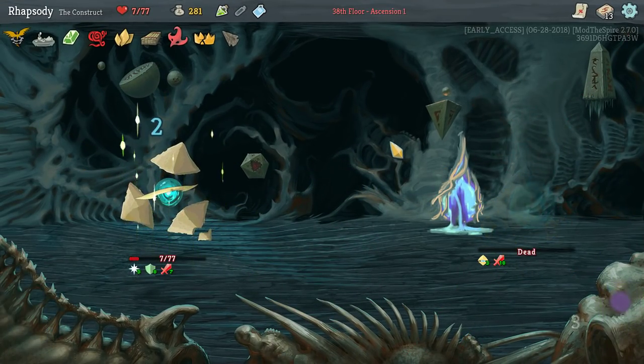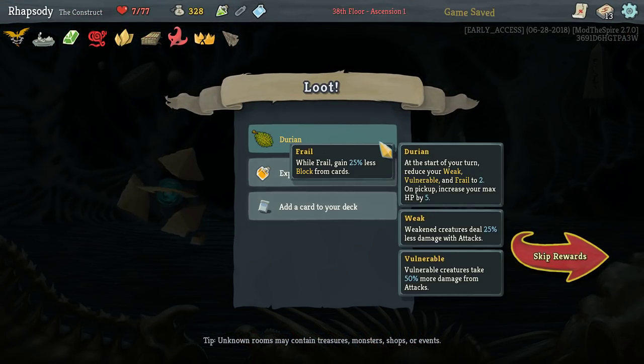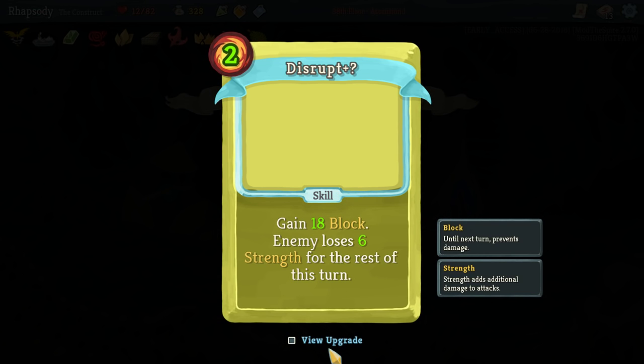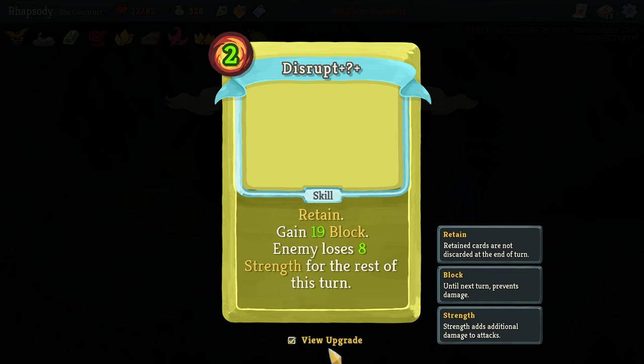There we go — Fairy Potion brings us back and kills the enemy. There's Durian: at the start of your turn, reduce your weak, frail, and vulnerability to two on pickup. Raise your max HP by five, as well as a potion. Disrupt: gain 18 block, enemy loses eight strength. Comes six to eight.